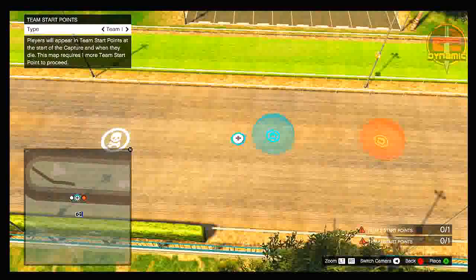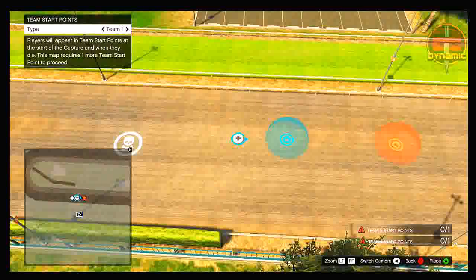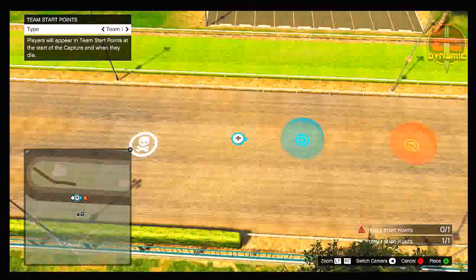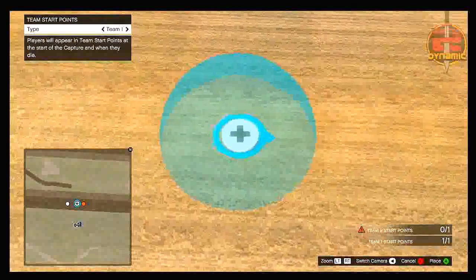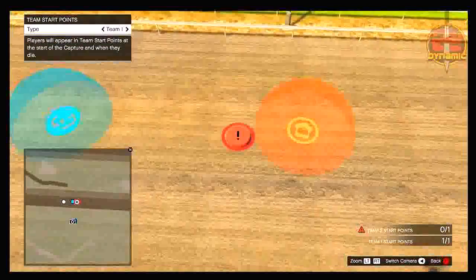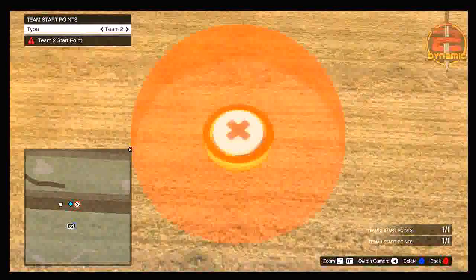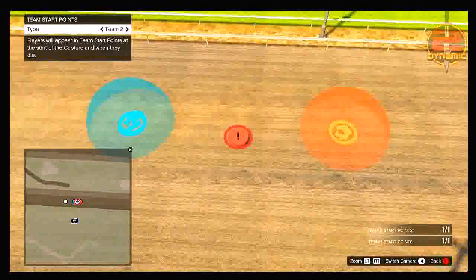Once you've selected the capture points, go up to 'team start points' and select team one. Simply place the start point anywhere you want, then pick it back up by hovering over it and pressing A. Once you've picked it back up, take it straight over to the very center of the capture point and put it directly in the center of team one's capture point with the arrow pointing towards the right. Do the same for team two — place it, pick it back up, and place it directly in the center of the capture point with the arrow pointing right.